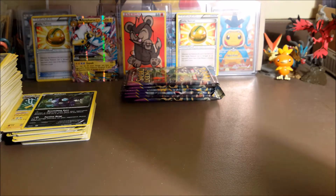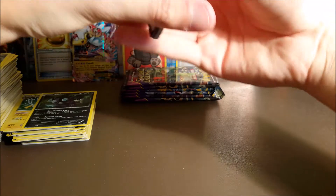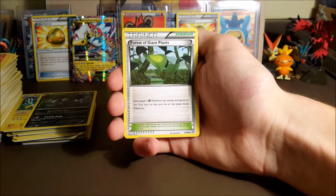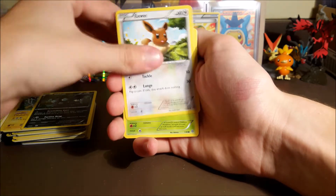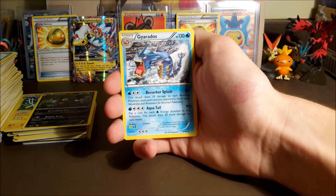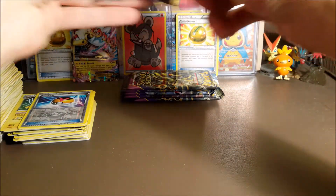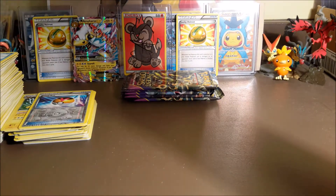Let's save it for last pack luck — we're going to pull something in the last pack. We got a Flareon, Forest of Giant Plants, Blossom, Relicanth, Eevee, Oddish, Ralts, Magikarp, a reverse Level Ball, and our rare is a regular rare Gyarados. It'd be cool to pull a holo Gyarados out of this.